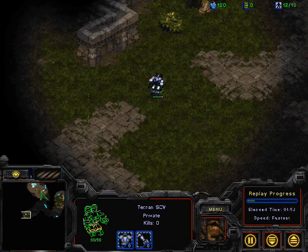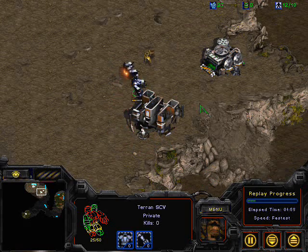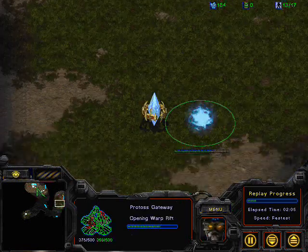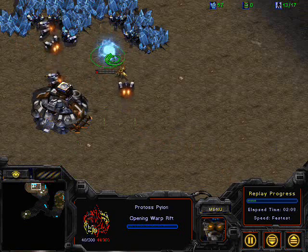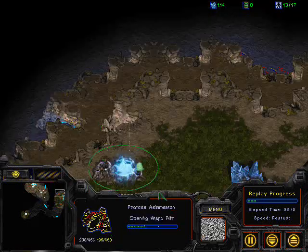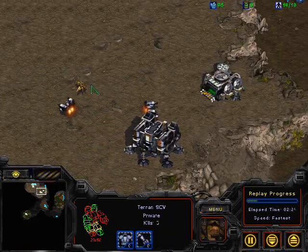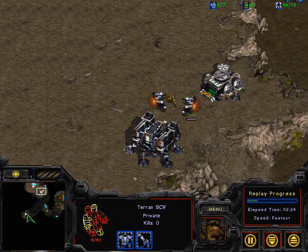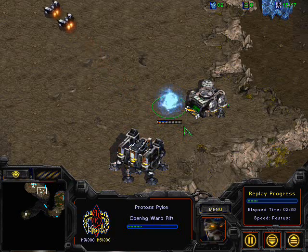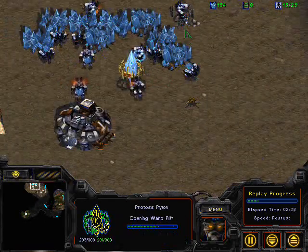There is an SCV over here for Songun — not sure what it is doing there. Reach is doing some pretty nice harassment here and may be able to get a probe kill. Now we see a gateway is also going up for Reach, he is getting his assimilator as well, and a manor pylon going up. Reach is playing really greedy right now but it is really going to help him, because when people are doing marine builds like this it is just going to be even more annoying — it is another thing he has to take out. A pylon is going up for Reach blocking off the wall, and he is making a Zealot right now to use for harassment.